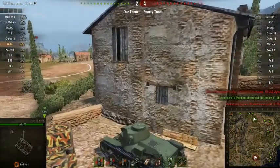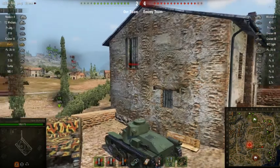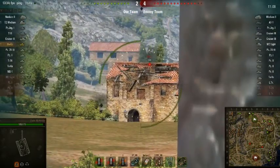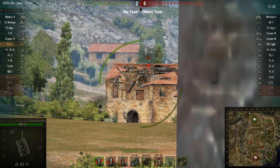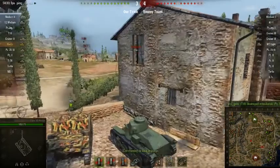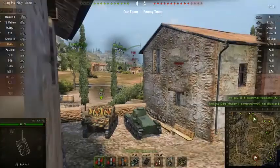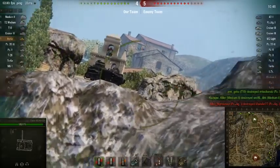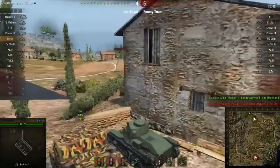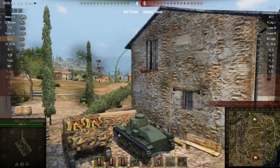On Province, there seem to be bursts of activity followed by absolute nothing. Even when nothing happens, you can feel the tension — everybody is extremely careful not to expose themselves, because you pay for your mistakes very dearly. These two took too many risks and were killed quickly. But my team is still losing, even though we've got a good disposition on the map — we're still losing by one.